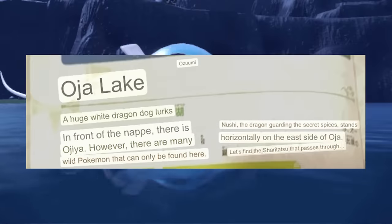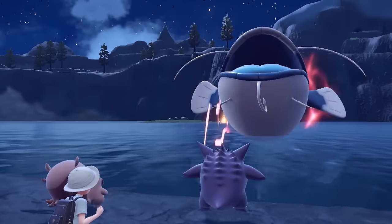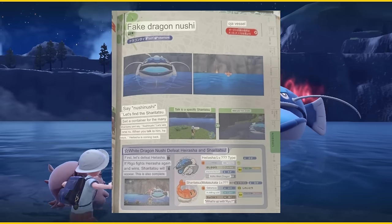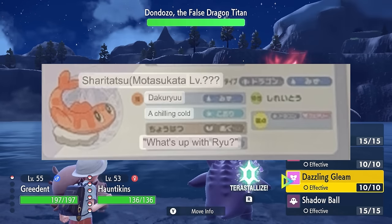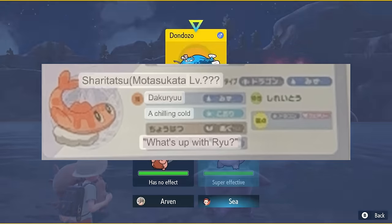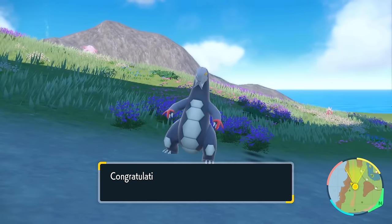Now we have to take on the last Nushi in Oha Lake where a huge dragon dog lurks. Here we talk to the fake dragon Nushi to make our face smaller, and we see that Tatsugiri has an attack called 'What's Up Ryu.' I don't even know what that move is really supposed to be, but after defeating it Arctibax evolves to Baxcalibur, and then we take on the final Team Star base.